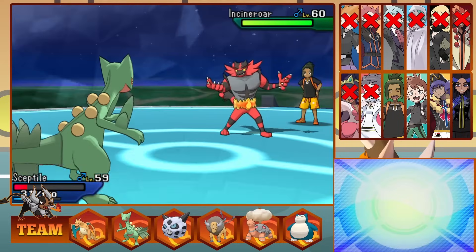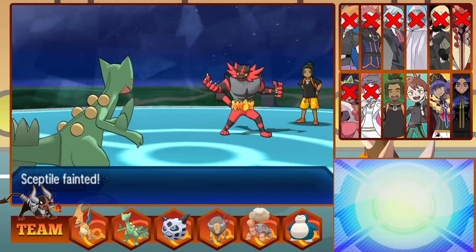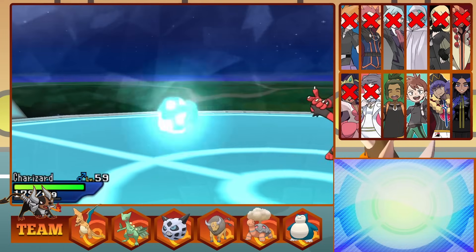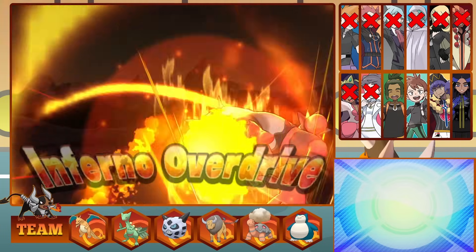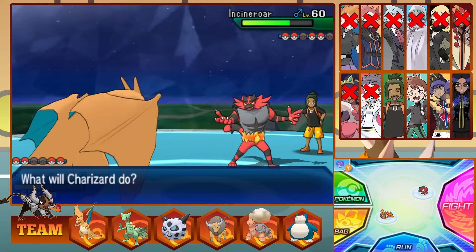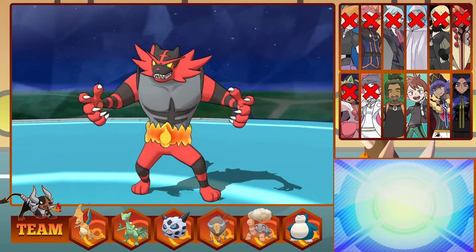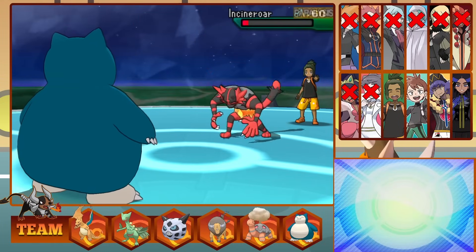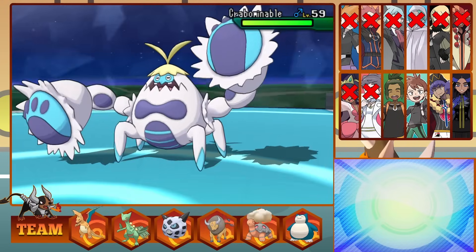Another threat down, but now is Incineroar. I stay in to get off some damage — Leaf Blade does about a quarter. Incineroar Flare Blitzes Sceptile to knock him out. We don't have a good option, so I go into Snorlax to bait the Z move and swap into Charizard. It worked — he does go for Inferno Overdrive. Charizard gets absolutely blasted but does survive. Our moveset is pretty poor — all I can do is Dragon Breath, which does tiny damage but we get a Paralyze. Incineroar Darkest Lariats Charizard down. It's now 3 on 4. Snorlax hits a Body Slam but our attack isn't good enough. With the massive damage from Flare Blitz, Incineroar doesn't get healed and falls to his own recoil.